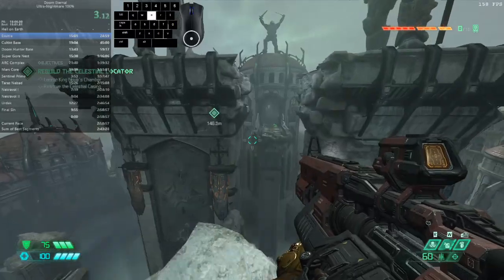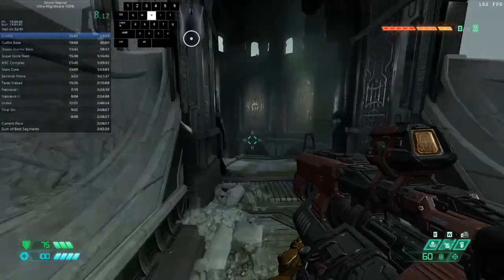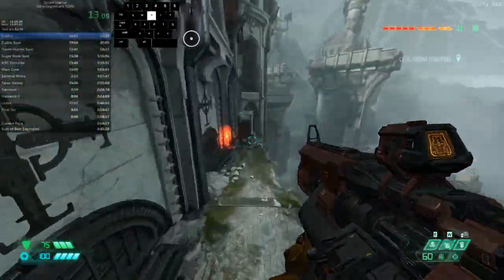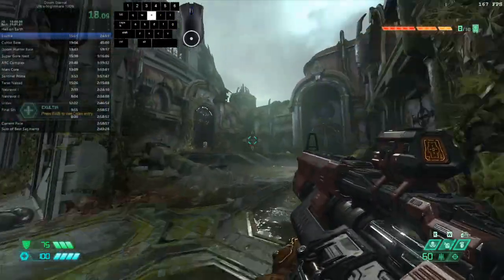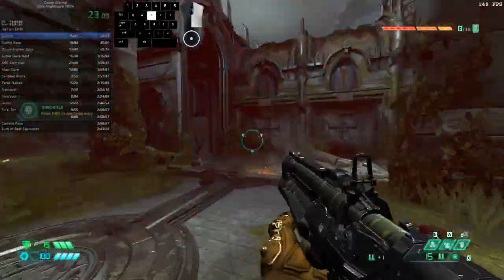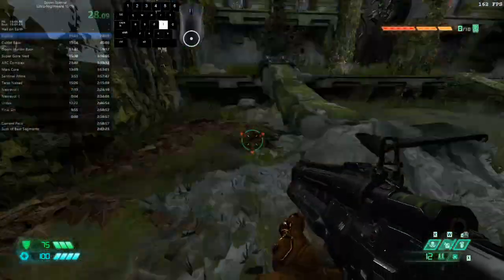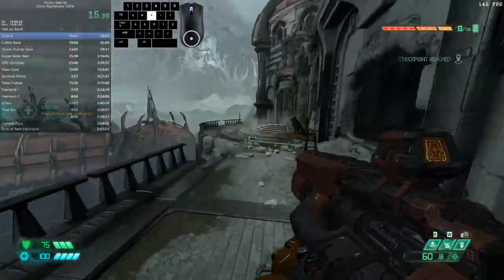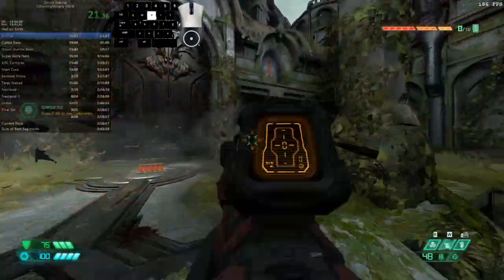We can finally move on from Hell on Earth to the second level, Exultia, and the first new enemy introduced there are gargoyles. In Doom 2016 on Ultra Nightmare, the most dangerous enemy by far were imps. In Doom Eternal they're not so powerful, so gargoyles were created as a replacement. They're not exactly the same as Doom 2016 imps, but if you get close to them without killing them, they will tear you apart really, really quickly.